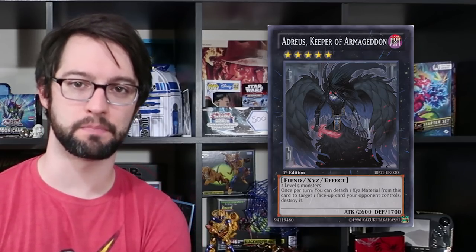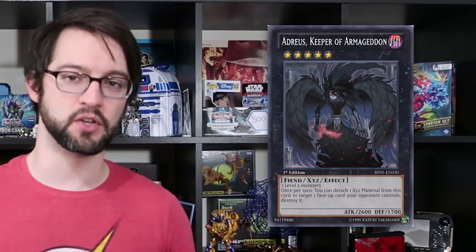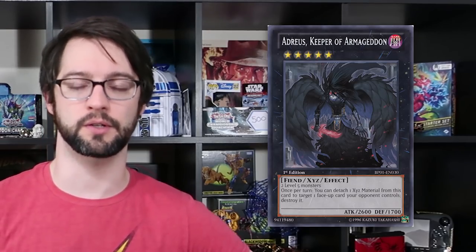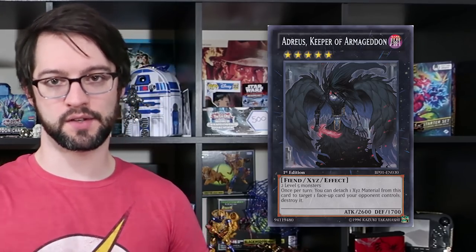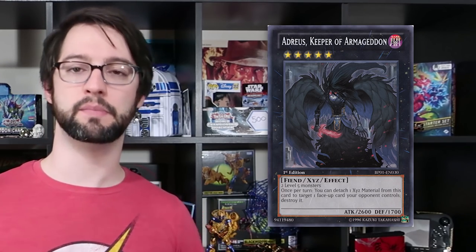Adreus is pretty much the same monster except it's dark, but his effect is slightly different: once per turn you can detach a material from him to destroy one card on the field. That's really, really strong. Sure, it's not a quick effect — you can't use it during your opponent's turn. But you do not need to attack or be attacked in order to get its effect off. It's just an at-will destruction. They have similar effects but serve slightly different functions. Adreus is a bit easier to use but doesn't have the blanket protection Tiras does. So I stuck them both on here because they're different sides of the same coin.